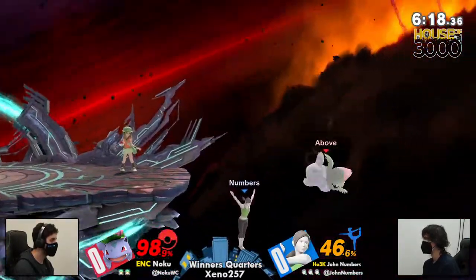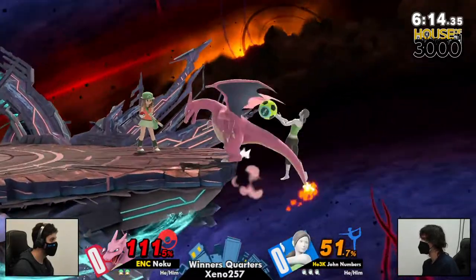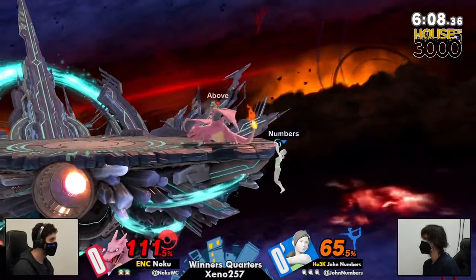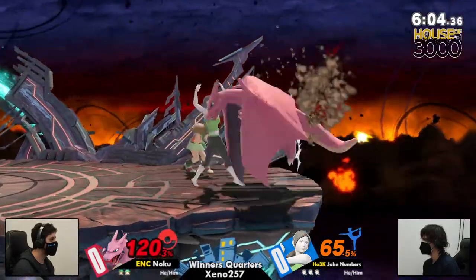Noku's already at second stock, almost at 100%. Great switch to avoid that forward air. John was hunting him down — you've got to expect that when playing against Umbers. Gotta be careful, don't want to get spiked offstage. Zard is much slower, but one good back air will get the stock.